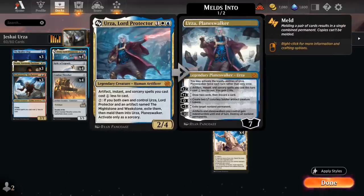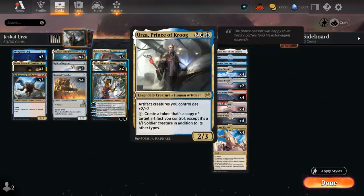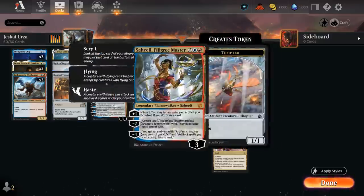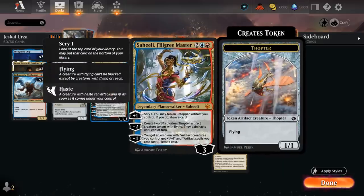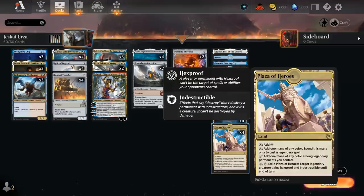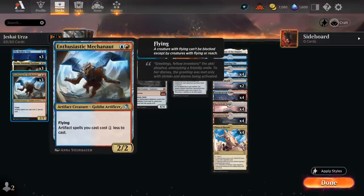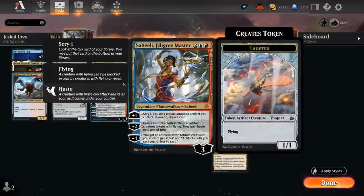With Teferi you can double spell early on and in the late game can even potentially play Urza and meld it in the same turn. We also have four copies of Combat Thresher, another prototype creature — can be played for three mana as a 1/1 with double strike that draws when it enters. Turn three Thresher sequences nicely into turn four Urza, attacking with a 3/3 double strike, and later in the game we can copy it with Prince of Krug to make additional copies which will once again draw a card when they enter. We also have a single copy of Sahili, which can maybe make some hasty Thopter tokens with the minus two or draw additional cards with the plus one.